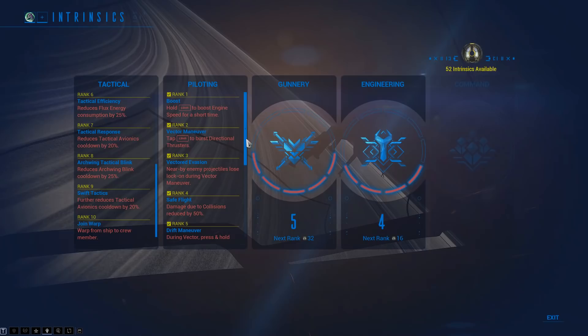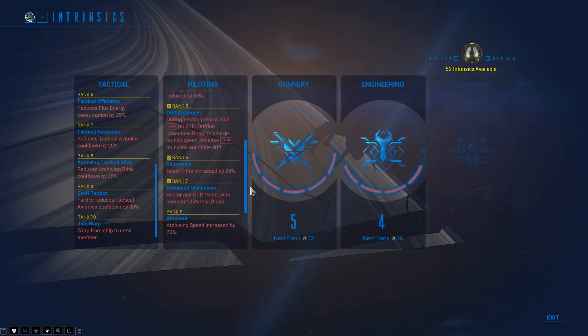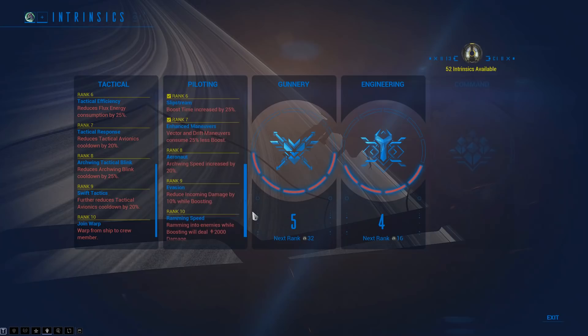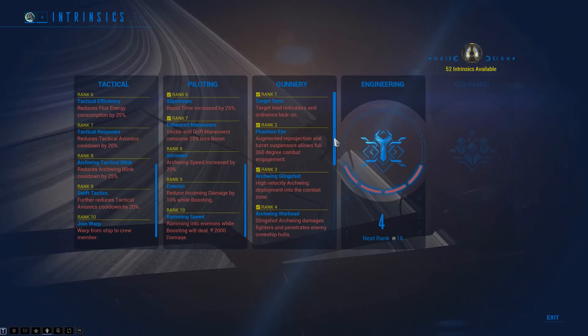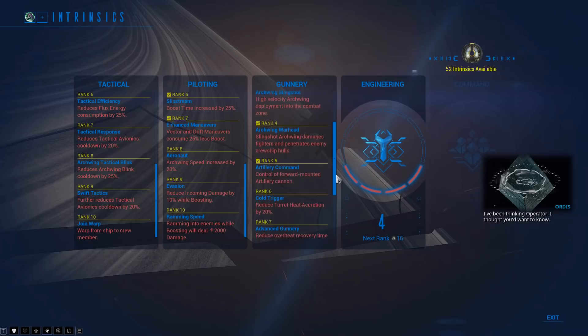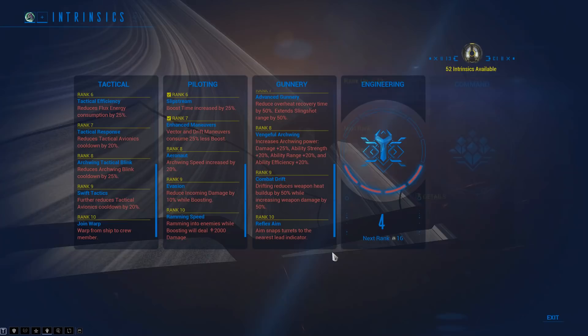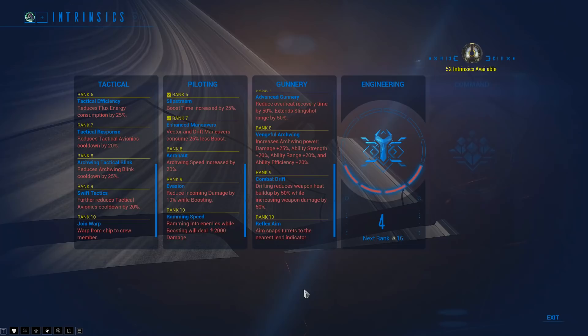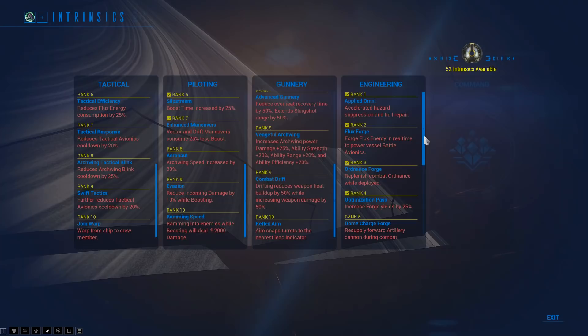Tactical intrinsics give passive abilities like teleporting anywhere on your own ship, beaming back from an enemy cruiser or while out in space on your Archwing via the Omni tool, and reducing flux energy costs. The Pilot intrinsic gives a speed boost and faster dodging — the Slipstream boost is incredibly good, with faster Archwing speed and eventually a ramming speed at level 10. The Gunnery intrinsic enables full 360-degree viewing on side turrets, making the ship invisible to that gunner, plus the Slingshot ability to launch your Warframe onto enemy ships.